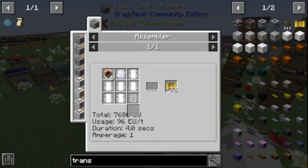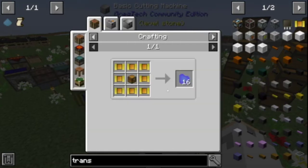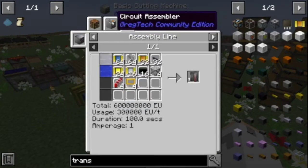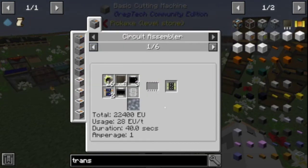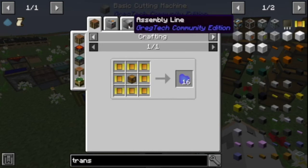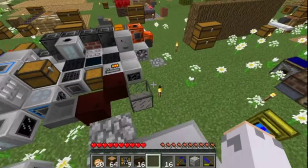Yeah these are easier — this is the wrong thing but this is easier to make. If I would have had the circuit assembly machine earlier I could have made that — it's actually expensive. Advanced assembly lines are gonna suck in the future. And there's our wafers.